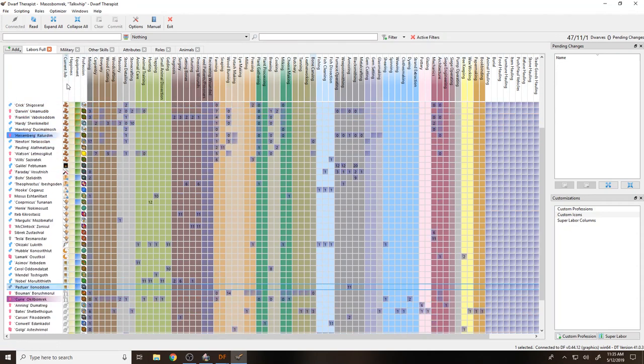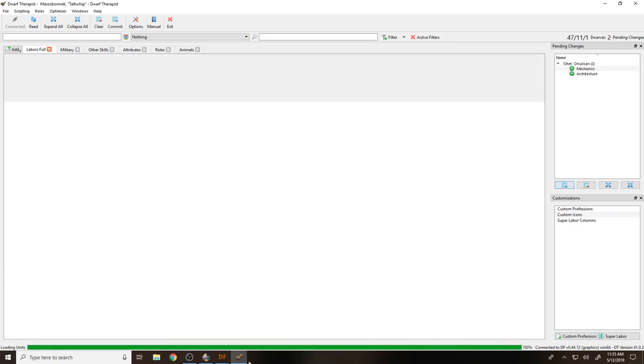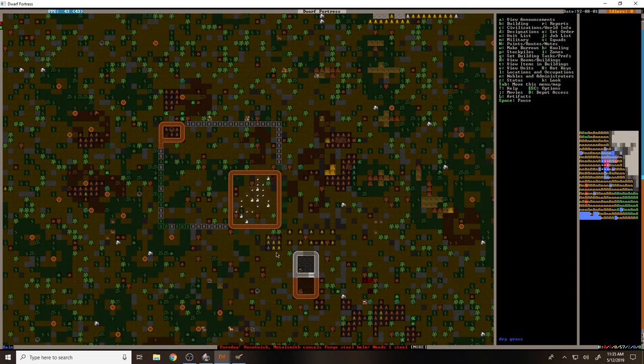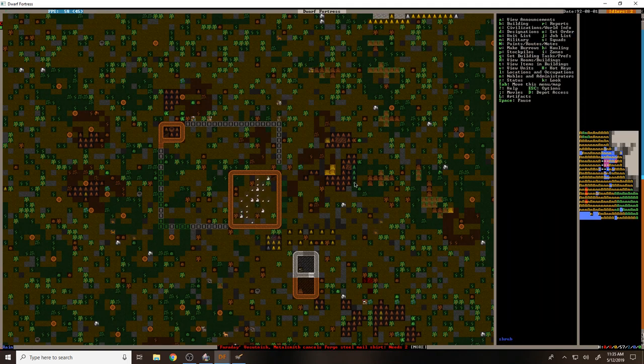Let's see - is there anyone who's not getting a job right now? Not really, most people seem to be working. We'll give you some jobs though - maybe that'll fix you not working. I think most of the people are trying to build these walls. Yeah, it looks like people are getting on that. Then we'll expand this rabbit enclosure and just make this whole area an enclosure.